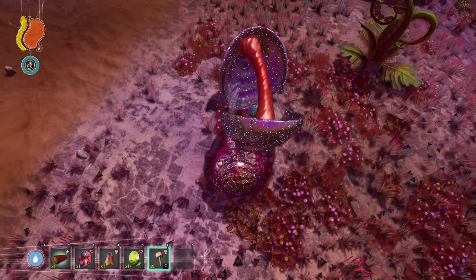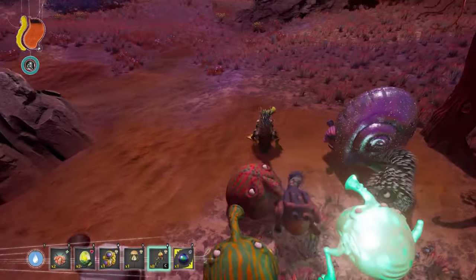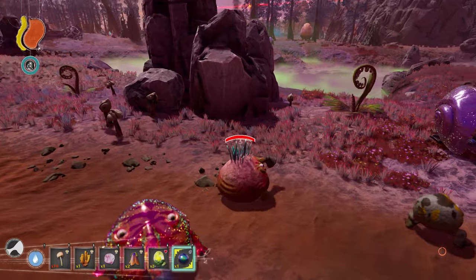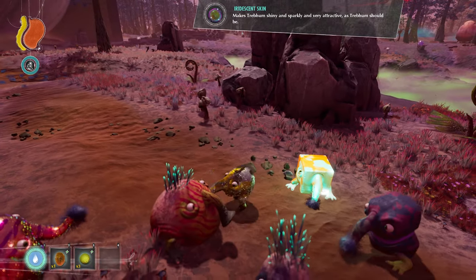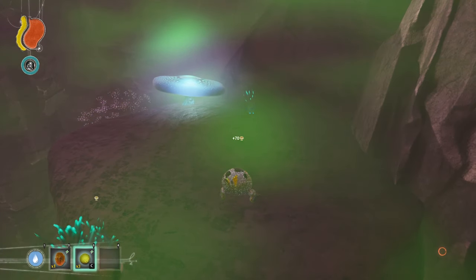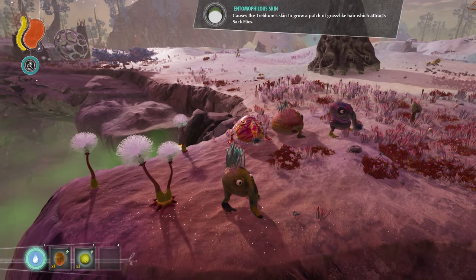The Iridescent Pearl can be obtained from shelled Graulisks while they are eating, because their shells open up when they go to eat and sometimes they also leave their shells. The Iridescent Pearl can be processed by the Mineral Processor mutation to gain 1 mineral, or you can break it open to get the Graulisk Sac. Eating this will give you 15 HP and the Iridescent Skin mutation. The Phytocephalic Grass can be found inside the toxic canyons in the savannah and sometimes in Trebam chests, giving 2 food and the Entomophilous Skin mutation.